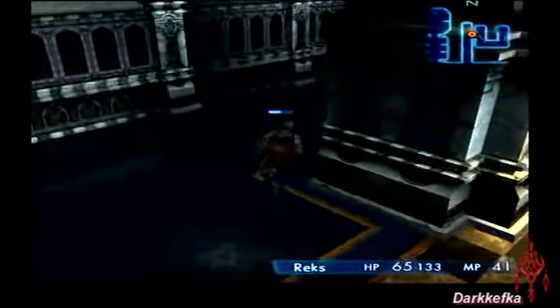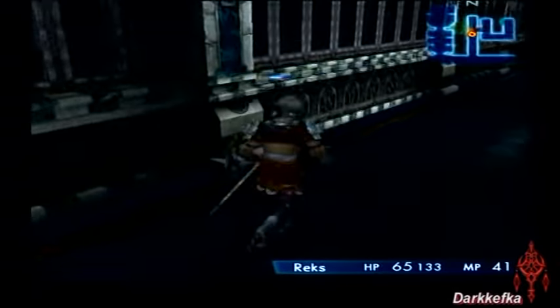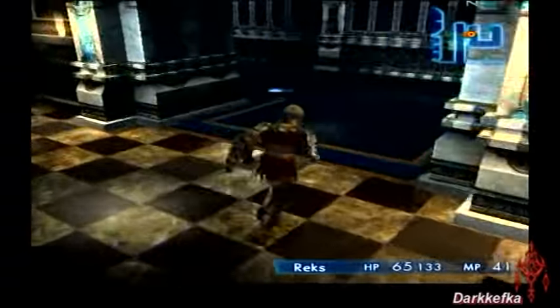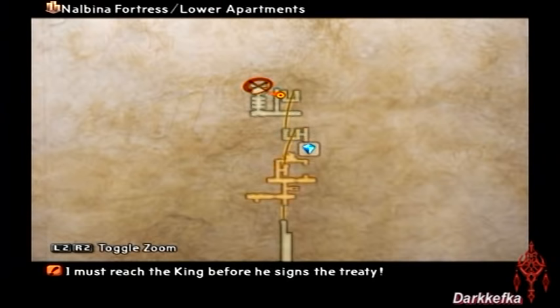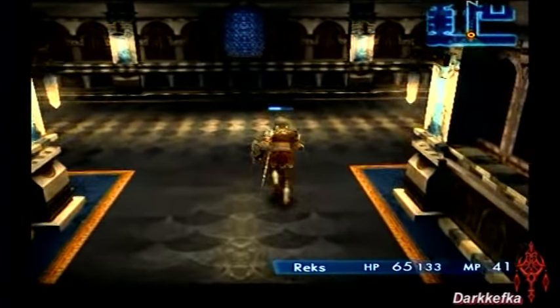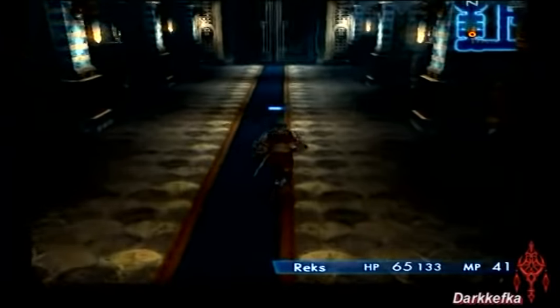And that was unfortunately Rex's very last fight. Let's go to the king before he signs the treaty. If you get lost, press the Select button to look at the map — that X on the map will usually tell you where to go. I haven't played this game in so long. I occasionally go back to it for a Yiazmat fight to keep my skills up, but for the most part I haven't played Final Fantasy 12 in a long time. It'll come back to me — don't worry.